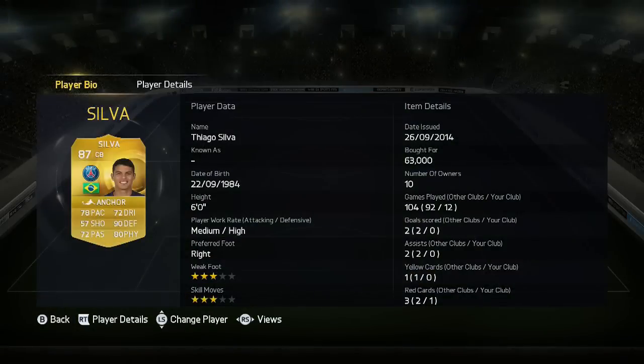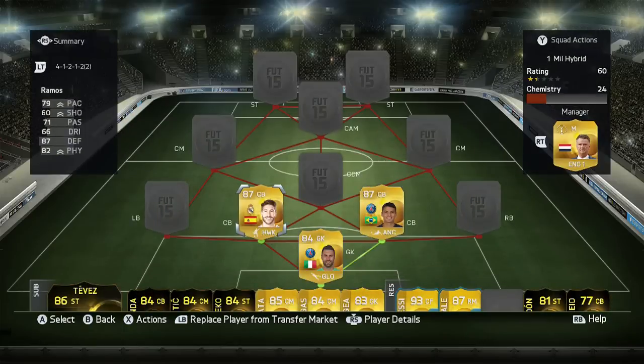Thiago Silva is the other centre-back. He only costs about 63,000, mainly because Ligue 1 is pretty poor this year. 90 defence is his outstanding stat — obviously he's got great pace as well and good physical. He has medium-high attack and defensive work rates, so these two as a partnership kind of works, because Sergio Ramos is slightly further ahead than Thiago Silva, who does stay back a little bit.